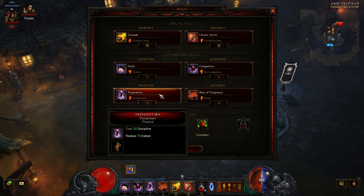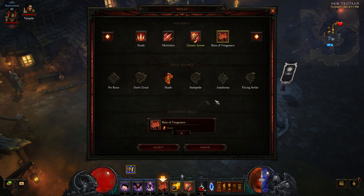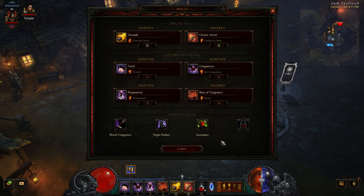Number 3 is probably the only other skill that is required for this run: Preparation with Punishment. This basically helps restore Hatred at the cost of 25 Discipline. Number 4 is Reign of Vengeance with Shade. This is a great skill since it's basically bonus damage every 30 seconds and costs no resources. You can also try out some different runes here if you like — I like Shade, but your mileage may vary.